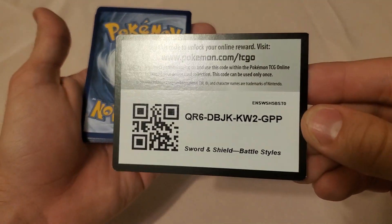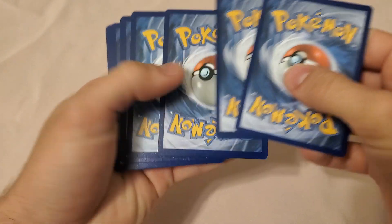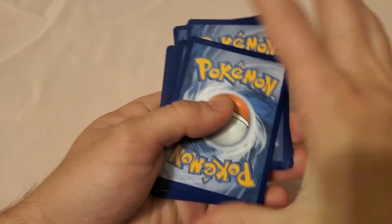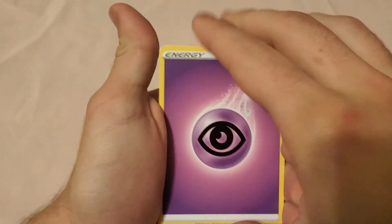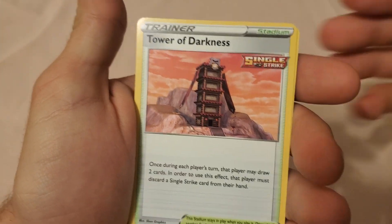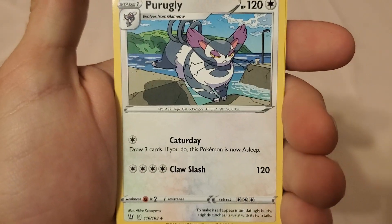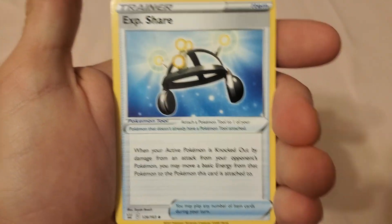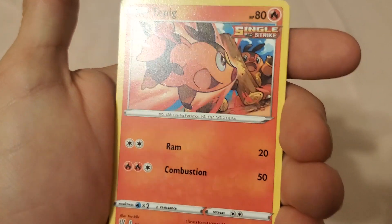Here's the code for you guys. Now let's get into the Tyranitar one. We got a Psychic Energy, Tower of Darkness — very cool, that's a Single Strike card, I don't know too much about those. There's a Purugly again, another Exp Share. Togepi — that's pretty cool.